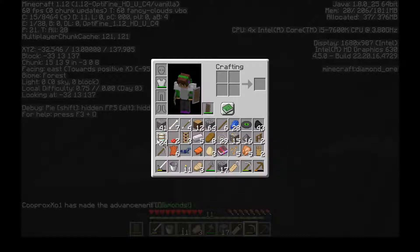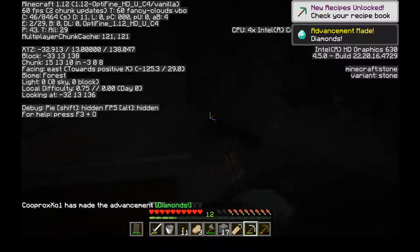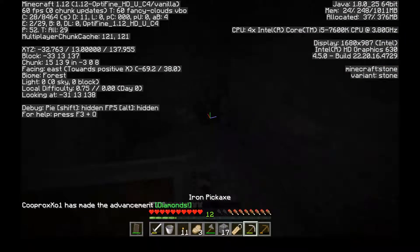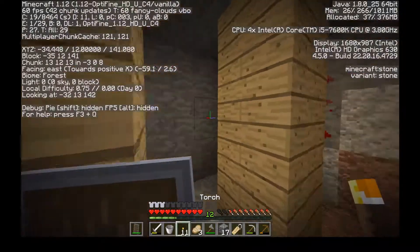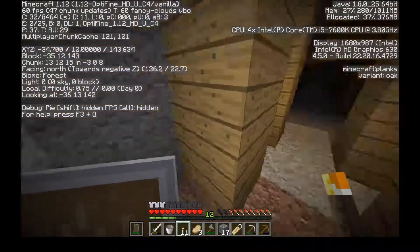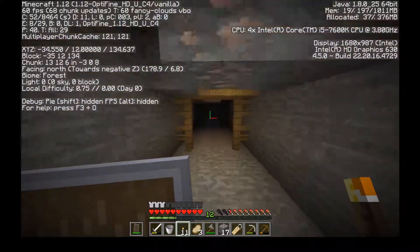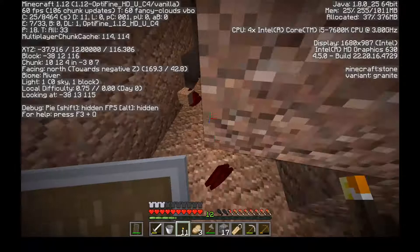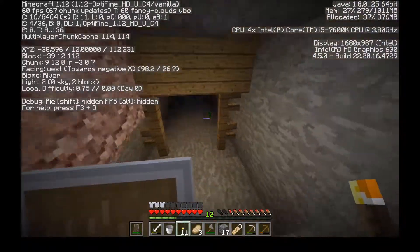We've got diamonds but no inventory space, so I deem you useless, rails — can always come back. How many is this — like four or five? Four, okay. But we found diamonds, it's always good. We'll find more, we'll definitely find more. But if we keep going, what's this?